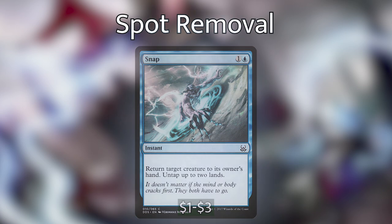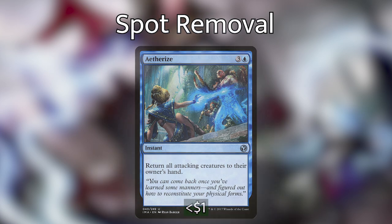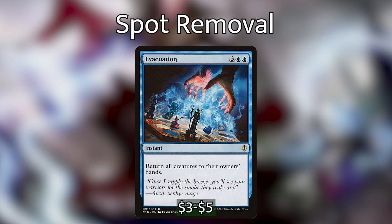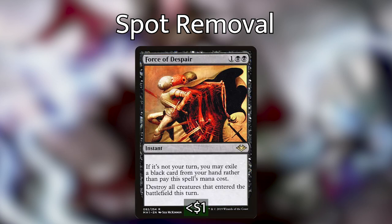For instant speed board sweepers, we have Aetherize, which returns all attacking creatures to their owner's hand. We then have Evacuation, which is an instant speed bounce-all-creatures back to their owner's hand. And then Force of Despair, which I've been waiting a long time to find a good deck for. If it's not our turn, we can exile a black card from our hand rather than pay its mana cost, and we destroy all creatures that entered the battlefield this turn. Even if we only hit our opponent's commander or 1 or 2 creatures, it's definitely worth the cost.